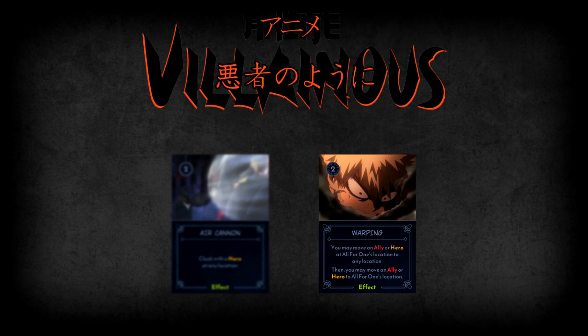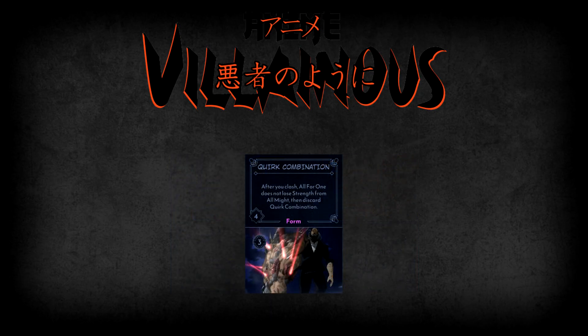The final card in All for One's villain deck is his form card, Quirk Combination. Quirk Combination gives All for One a new base strength of 4, essentially plus 4 more on top of however many tokens he has. It also changes his ability so that after clashing, All for One does not lose any strength from All Might's ability, then you discard Quirk Combination. Thanks to the base strength of 4, you only need 11 strength tokens to match All Might's default strength of 15 — or just 8 tokens if paired with Shigaraki's ability, assuming All Might has no strength tokens himself.